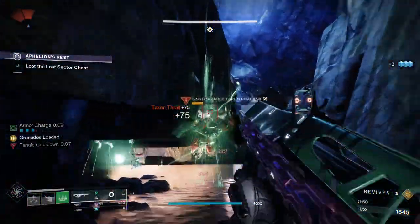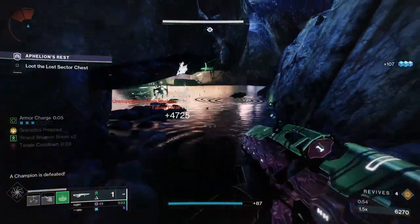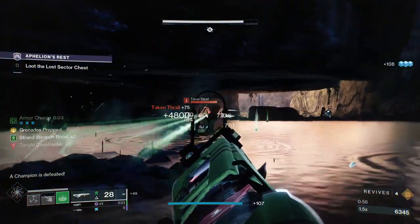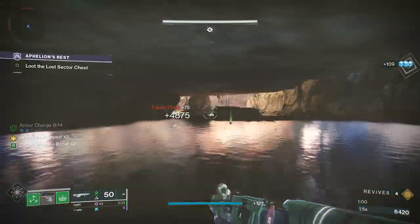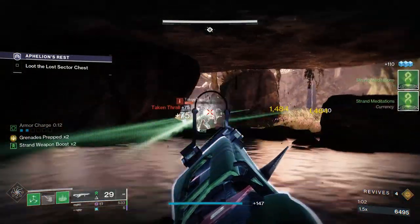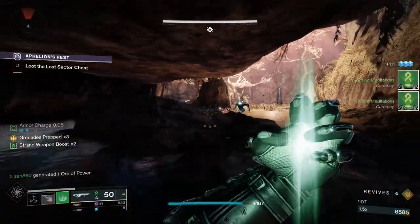The Unstoppable is so low, so we're just going to get him a little bit lower and then we can get the Finisher. We're going to clear out a couple of adds and then proceed forward. When we move forward, there's going to be an Overload Champion, an Unstoppable Champion, and a bunch of adds. First thing we're going to do is clear out those adds, then deal with the Unstoppable, then deal with the Overload.